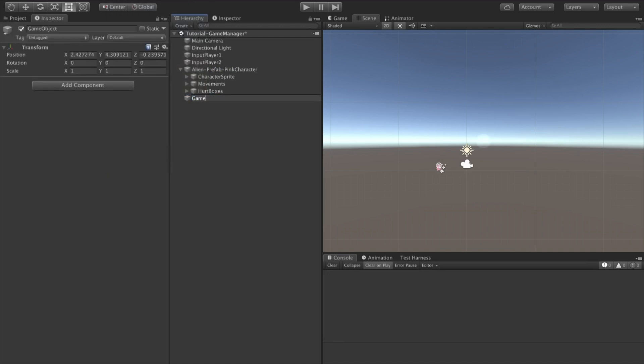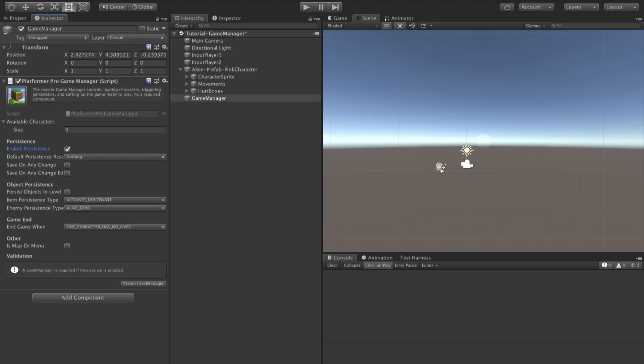Let's add the game manager now. We'll create a new game object and add the game manager component. We'll turn off persistence as we're not looking at saving and loading in this scene.